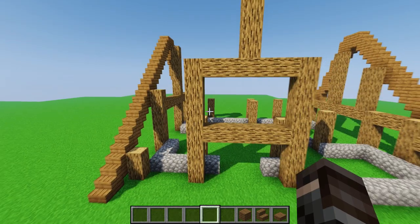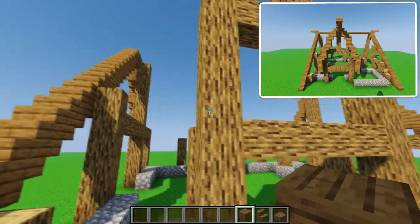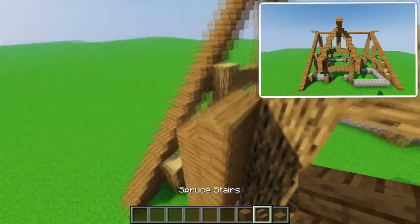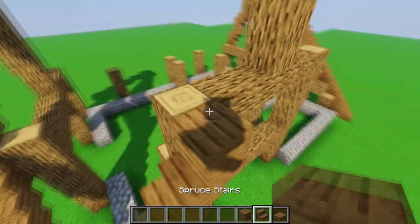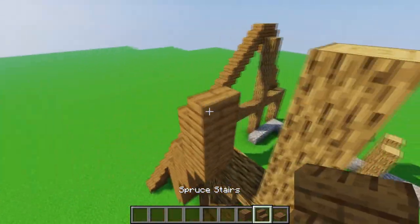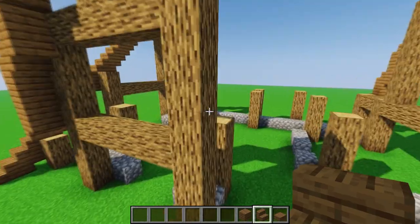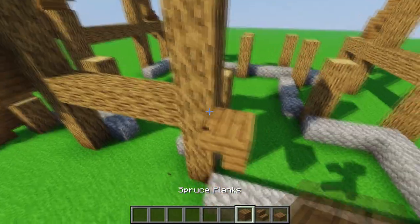For the window part, start going four blocks then place upside-down stairs, two planks, normal upside-down, plank on it, normal upside-down, plank, normal upside-down, normal, and upside-down. This creates a symmetrical shape for the window width, so just repeat the process on the other side.